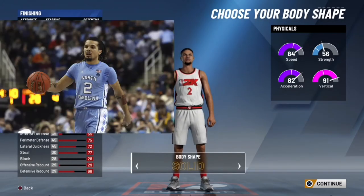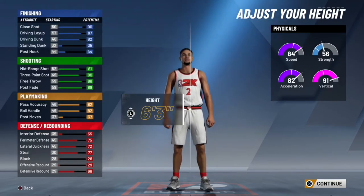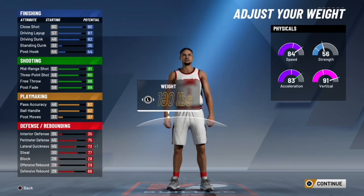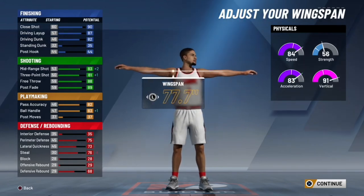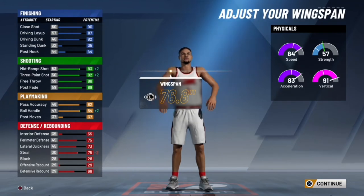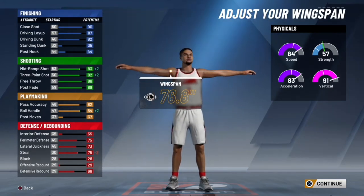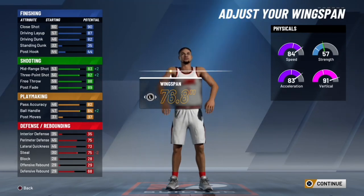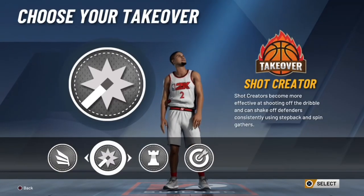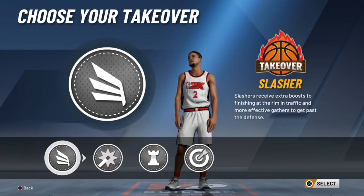For the body shape I chose solid — it kind of looks like Cole Anthony. For height you want to go six foot three. He actually weighs 190 pounds. For the wingspan, go down to 76.8 inches, which is the closest to his real-life wingspan. With those specs you get an 83 mid-range shot, 82 three-pointer, and 84 ball control — we do lose a little steal, but this build is more of an offensive player. At 97 overall you can speed boost, and I'd pick slashing takeover for Cole Anthony.